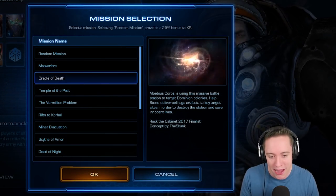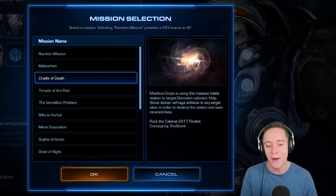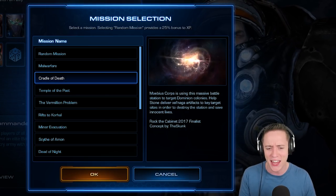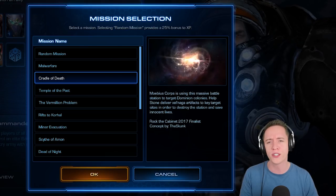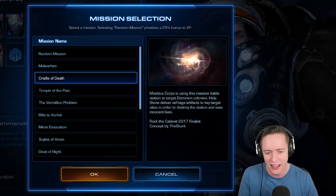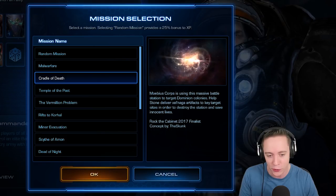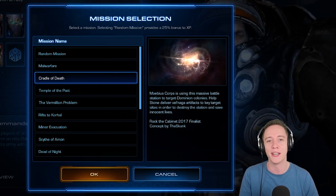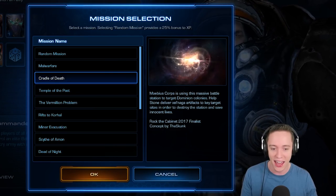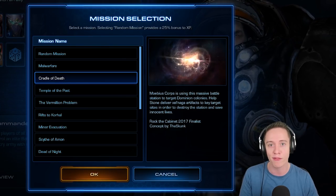Mobius Core is using this massive battle station to target Dominion colonies. Help Stone deliver Xel'Naga artifacts to key target sites in order to destroy the station and save innocent lives. Stone, if I'm not mistaken, was one of the ghosts during the Nova covert ops. Apparently this map was created by The Skunk, who was a Rock the Cabinet 2017 finalist.